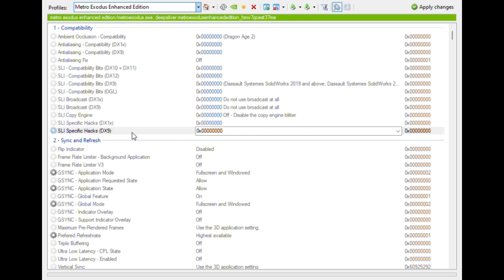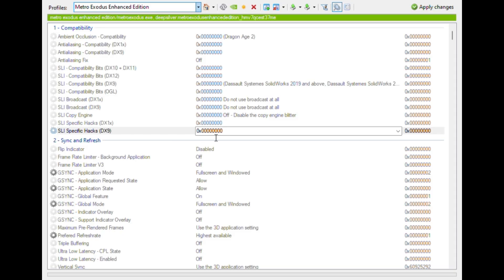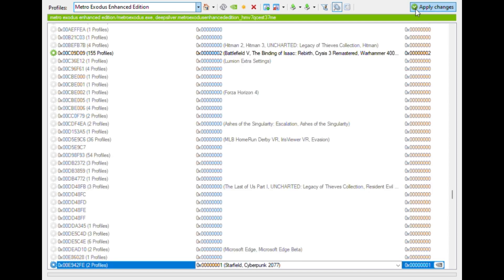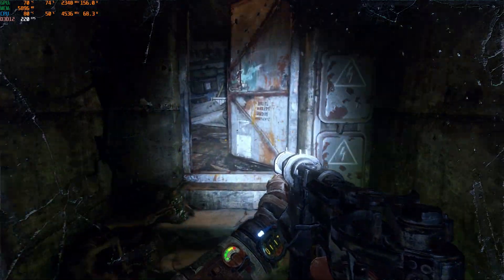The flag pointed out by another user on the Asus forums is the same flag used to fix Cyberpunk and Red Dead Redemption in the latest NVIDIA driver patch. You can use Ctrl+F to pull up what you're looking for, though it's not showing here because I used the game bar to capture this. You can also disable Rebar entirely from this tool, which has about the same effect as using this flag did in the benchmarks.